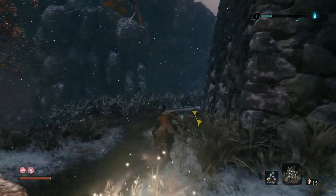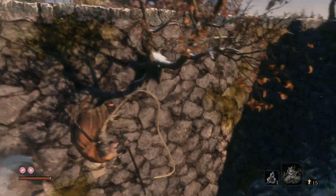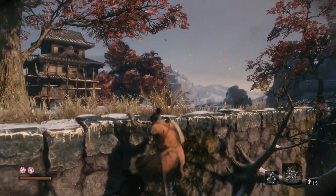When you stealth kill him, he might alert other people. After that, you want to go back, jump on this tree, and then jump up and kill this guy.